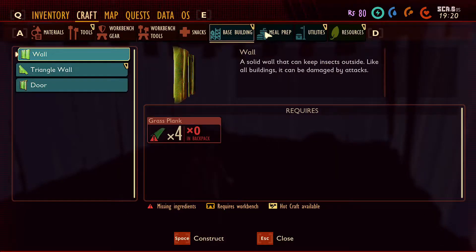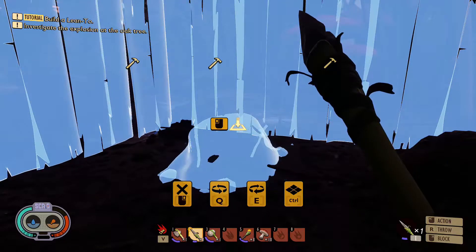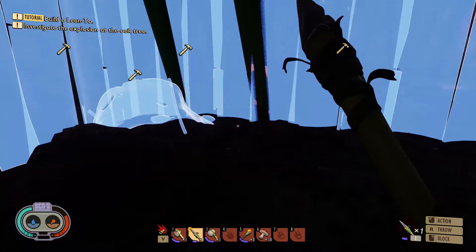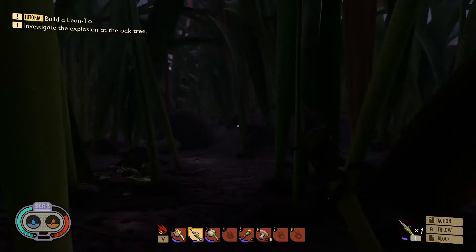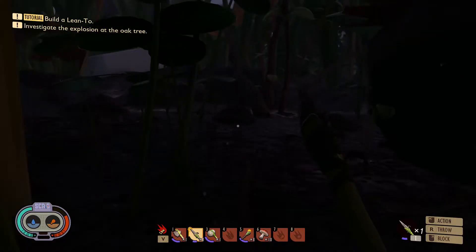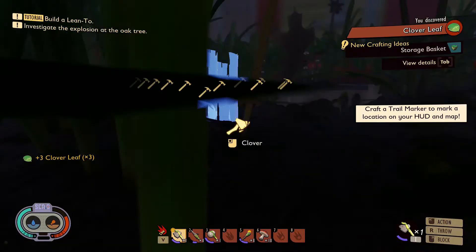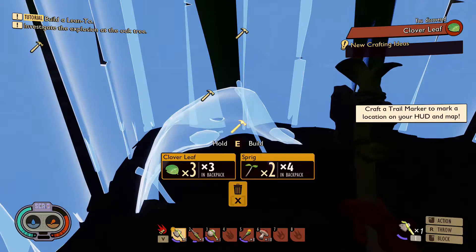We'll put a lean-to so we have somewhere to sleep — pretty sure that's part of my quest anyway. Put the bed back here so I feel safe in my walls. Now I need a clover leaf. Clover leaves aren't hard to find, they're everywhere — oh wait, nope, I lied, they're right here. And we'll go ahead and construct.